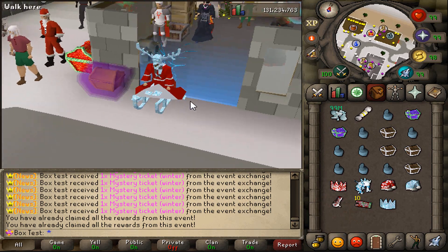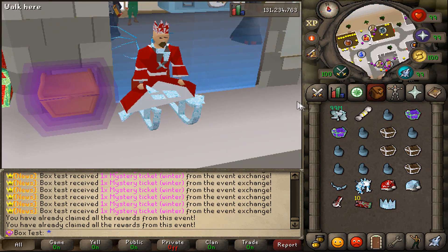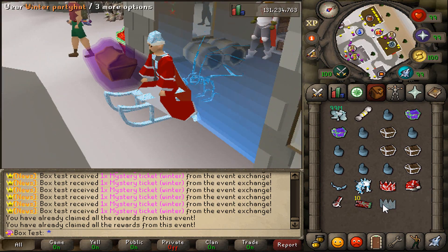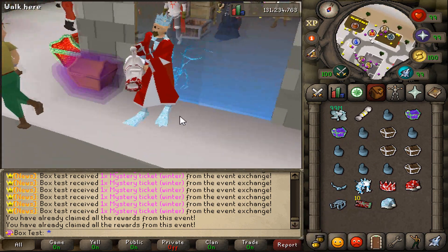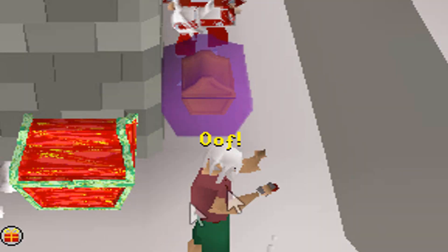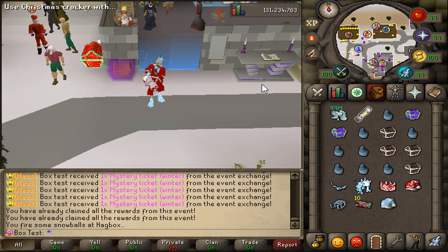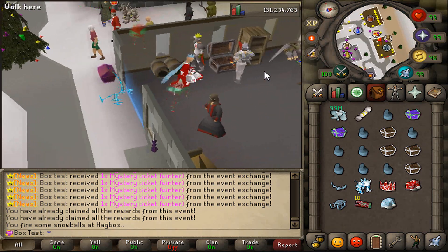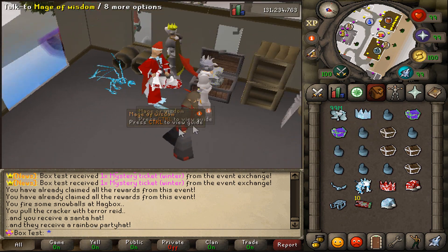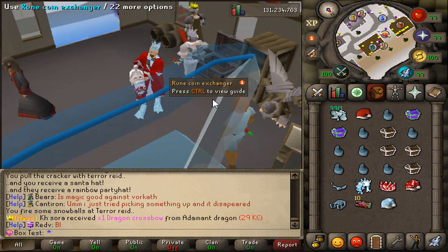Before we do that, I want to check out these custom party hats. I don't know if I really like it. Santa hat — that one's a bit better. This is probably the best one out of those. The party hat — that one's okay. Snowball cannon — that looks cool, I like that one. Wait, can I shoot someone? I actually like that. It says 'oof.' Wait, can I open a cracker? I hope he doesn't get the cracker. I should probably open this on a different account. Pull cracker with terror raid. He's got to empty that. He's my friend, don't worry, I'll talk to him. Dalton, mate, I'm gonna need you to empty that rainbow party hat.